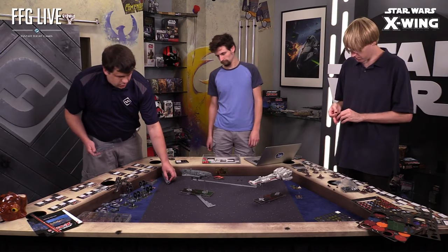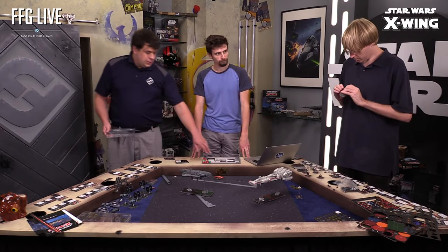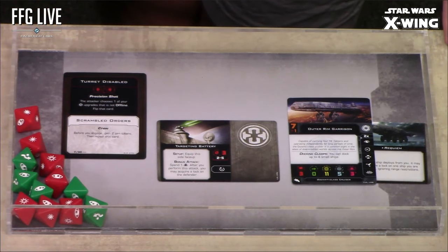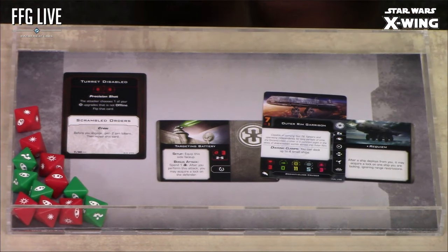Ion tokens will cancel out with energy tokens, putting drain on your power if you're trying to attack with multiple weapons. My Gozanti has three energy, recovers one each turn. When I attack with the Targeting Battery I spend an energy token. If I attack with my normal primary weapon — a front arc primary — that works normally without spending energy.